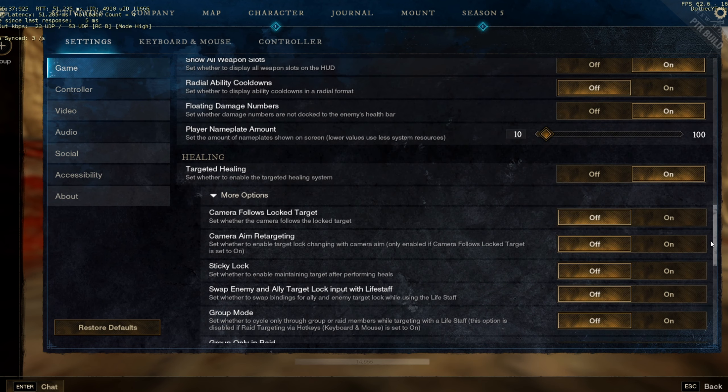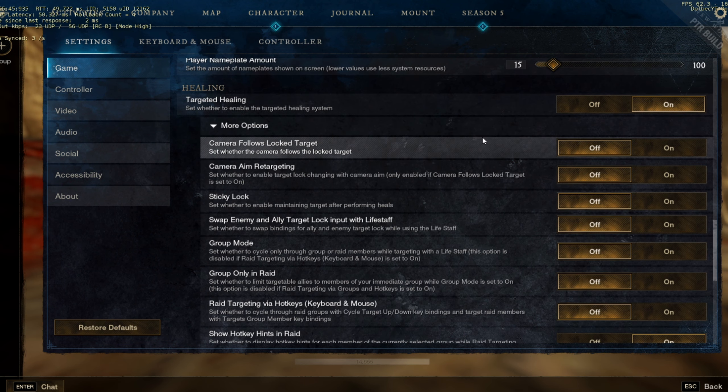The player nameplate amount can make you lag, so people say between 10 to 15 is good. I think 15 is perfect.